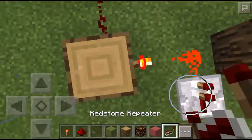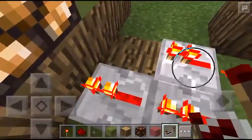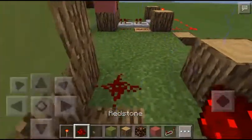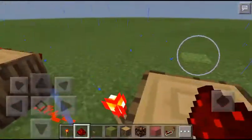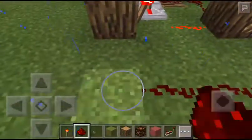What you're going to need to do is get two repeaters to turn on the lamp. Place some redstone dust there, then add redstone dust like that.